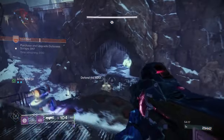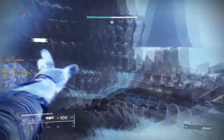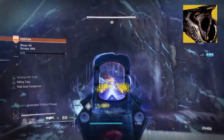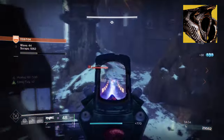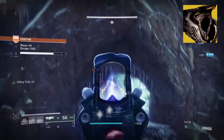Think of this as sort of a guide that then leads into the build more. As Cenotaph is an easy exotic to use for any subclass, your exotic weapon can be of any choosing depending on your playstyle. It's pretty similar to how Felwinter's Helm works — it can be used anywhere, but you need to follow certain conditions at all times.